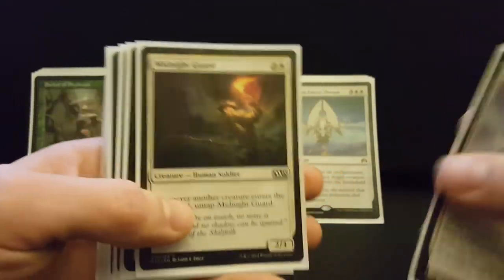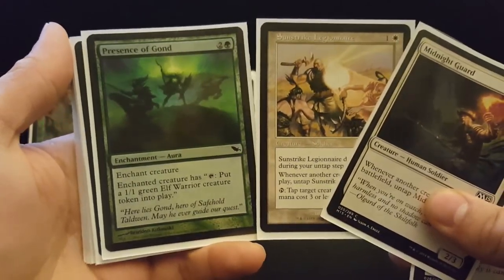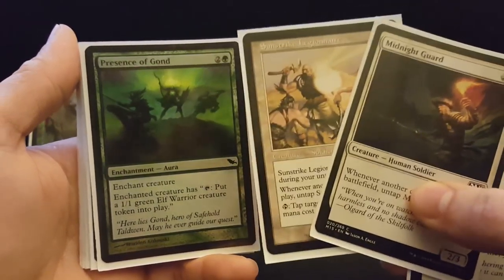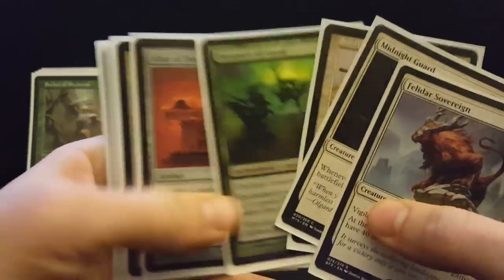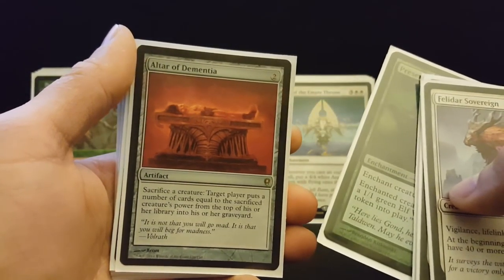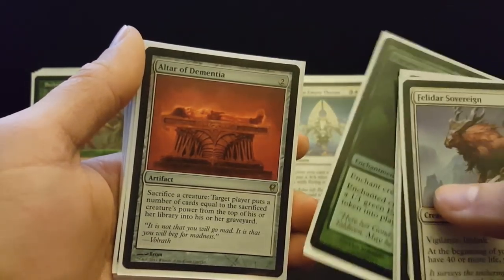So here are the bad combos. Midnight Guard and Sunstrike Legionnaire both have the clause that they untap when a creature enters play. You slap Presence of Gond on either one and it makes a creature token, which untaps itself, letting you make infinite creatures right then and there. It's easy to tutor for Presence of Gond and it's nice that there are two creatures that enable it. Then you can win without swinging by sacking all those 1/1s to Altar of Dementia. Altar of Dementia is also how you win when you draw your deck — cast it with your green mana, cast some creatures, sack those creatures, and mill your opponents so they deck out before you do.